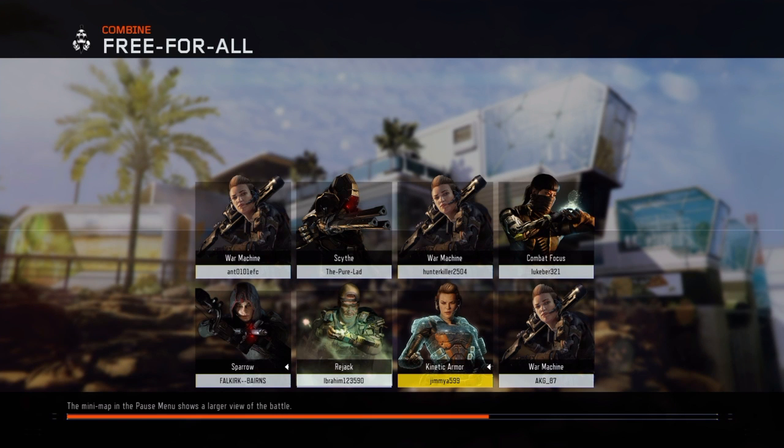Hello, I am Mammoth. I'm just doing something on the internet and I'm going to quickly show you literally how you should be playing combine free-for-all. Basically use a Vesper, grip, fast mags, choose your own perks and get going. I'll leave it here and let you enjoy the video.